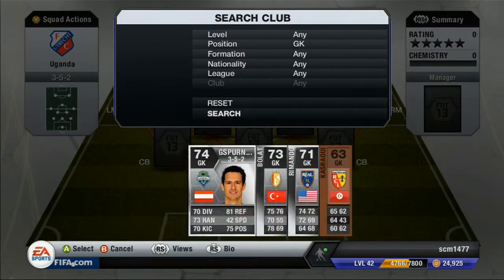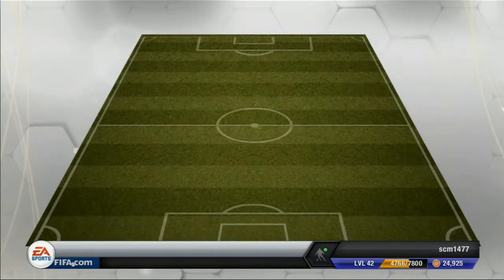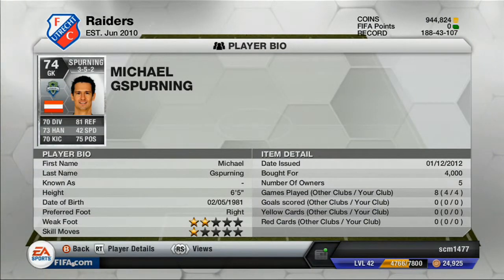Alright, at goalkeeper we have Gasperning, who plays for the Sounders in the MLS — probably one of the better MLS keepers. 74 rated, shiny silver, 70 diving, 73 handling, 81 reflexes, 75 positioning, and 70 kicking — all really good stats for a silver goalkeeper. He was pretty good actually. I'm playing against almost all gold teams because I have to play in the Gold Cup, but he did the job pretty well. I actually enjoyed playing with this team a lot, even though it might seem kind of poor.